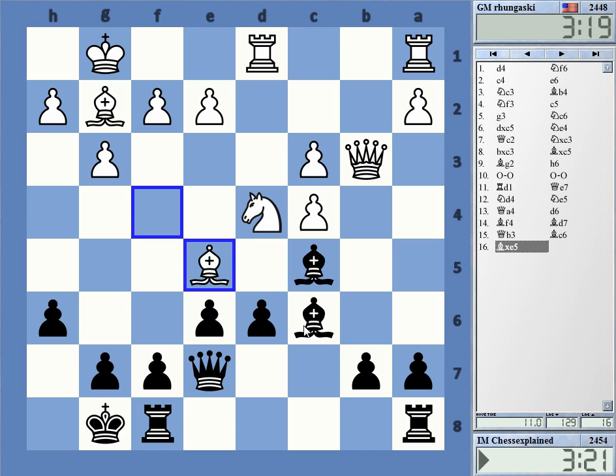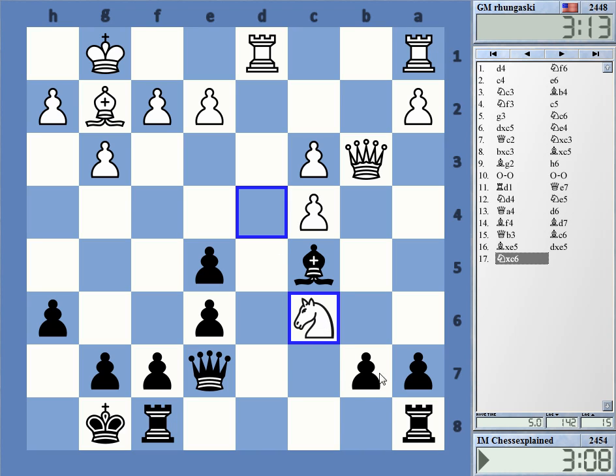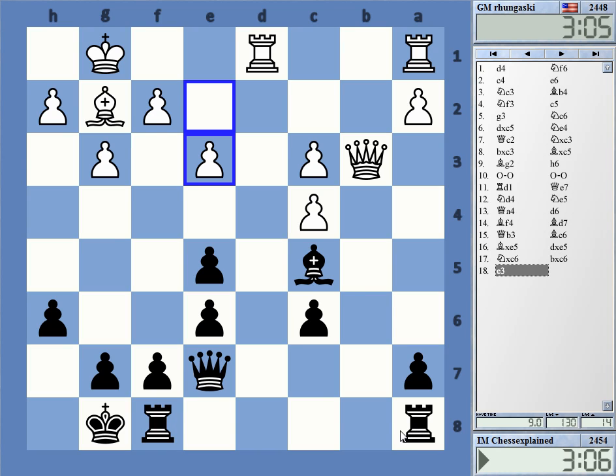I wonder if that was a good move order. I think this is surprisingly okay. Knight takes, b takes, bishop takes, rook b8 as a tempo — and then Qf6 is very decent for black. I didn't really plan that beforehand, but it is quite okay. So he avoids that, probably with good reason. C6 is a possible weakness.